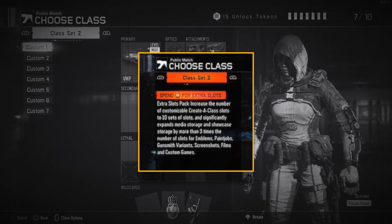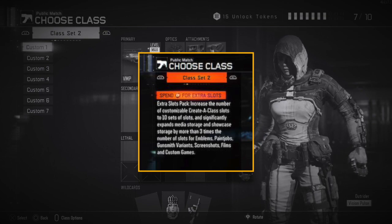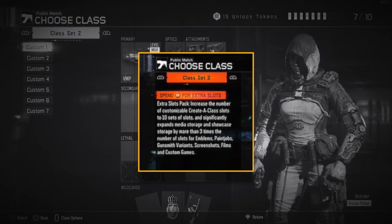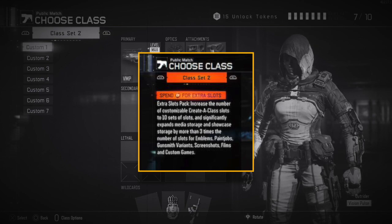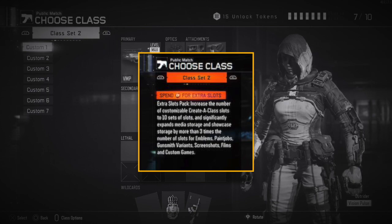So it explains what it gives you — it says it increases the number of customizable create-a-class slots to 10 sets of slots, and it significantly expands the media storage and showcase storage by more than 3 times the number of slots for emblems, paint jobs, gunsmith variants, screenshots, films, and custom games. So you get all of that stuff for a total of about $4,